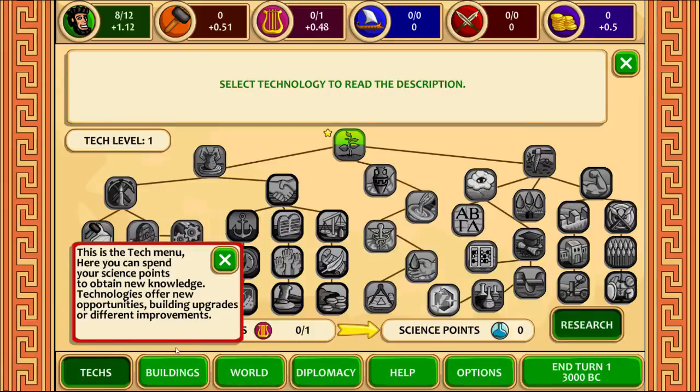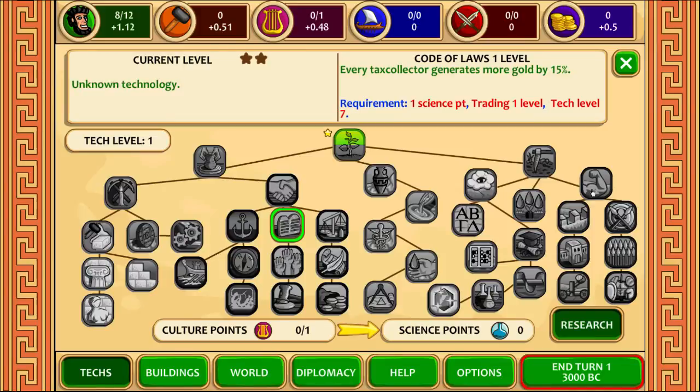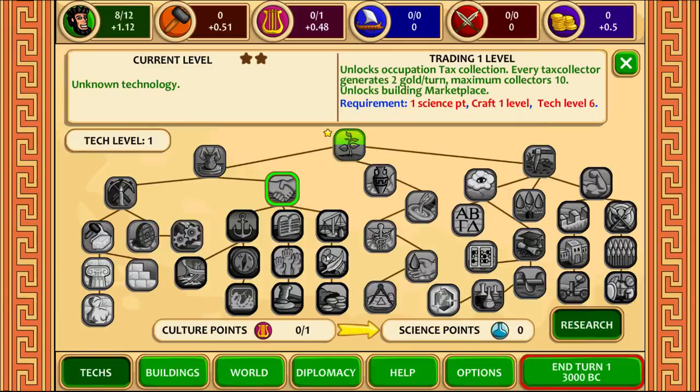So the other things we have here is technology — this is the tech menu, and you can choose new technologies which allows you to build more things and upgrade your things. There are actually 2 levels on all of these. So once you've gone through everything, you go to a second tier where you can go through the whole tech tree again to level them up to level two, to unlock even more things. It's actually a very very nice tech system. Culture points increase your science points which allow you to choose things, so we should really get some science and culture going.